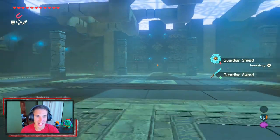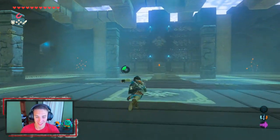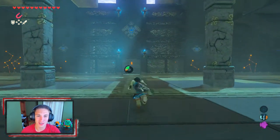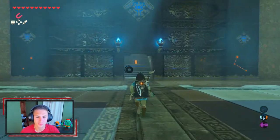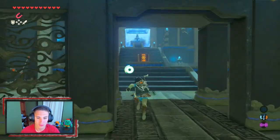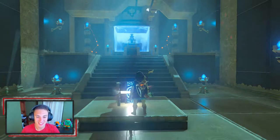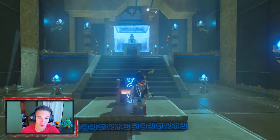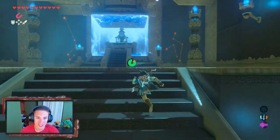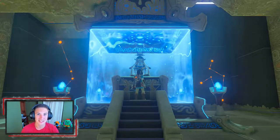It maybe only swung at us twice — we just walked up and beat it to pieces. The door is now open. We grab the chest hoping for something good — it's a boomerang, which is alright. If it was a giant boomerang that'd be different — giant boomerangs are the bees knees. We grab the spirit orb and finish up the shrine.